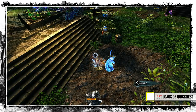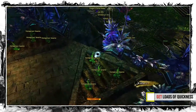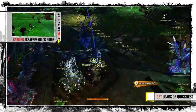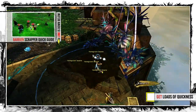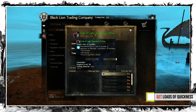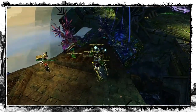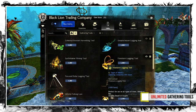Gathering speed can be accelerated as well. We could begin with Quickness, which reduces mining time just as it does for skill casting. But not every class has good access to it — you should try my Barrier Scrapper since it can stack an unlimited amount of Quickness, not to mention super speed and a good amount of stealth which will help get away in combat and mount back up quicker. Or you can use a Cup of Light Roasted Coffee and get 5 seconds of Quickness on dismount, but there is a 20-second cooldown. Another thing that affects gathering speed is the Gathering Tool — specifically the unlimited ones from the gem store.